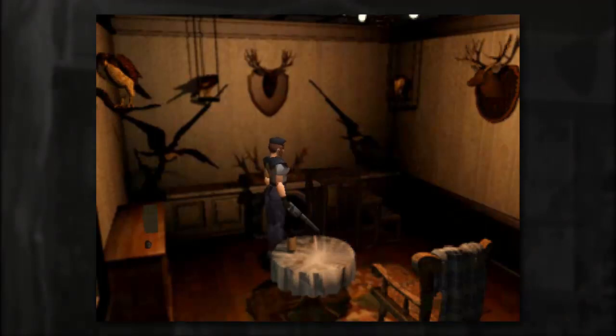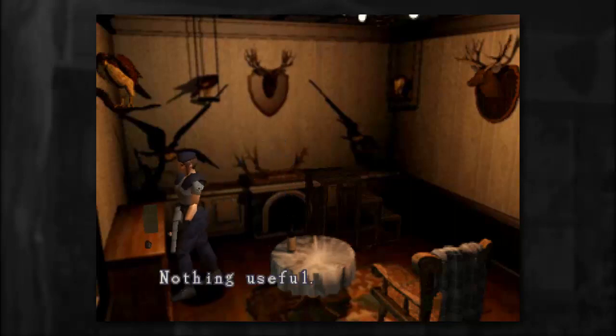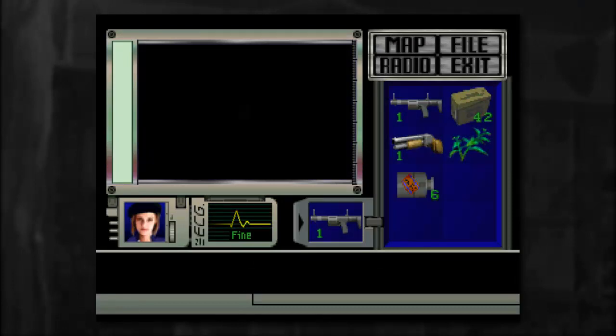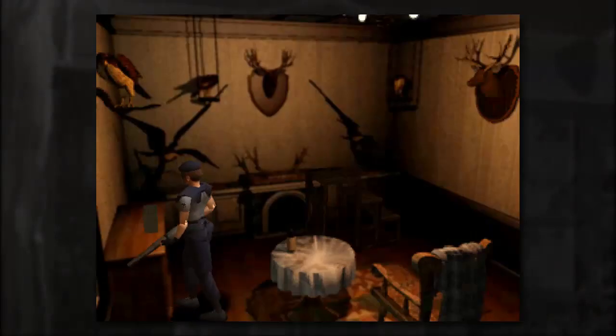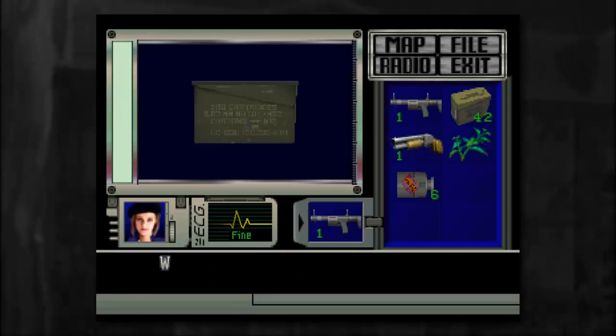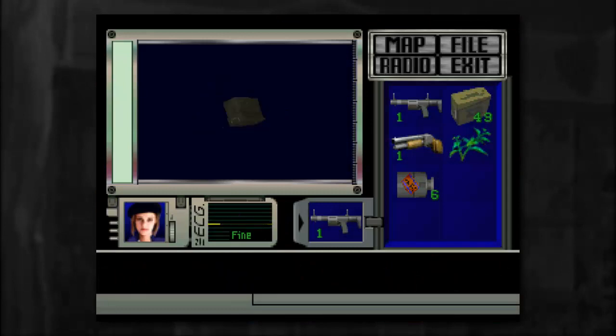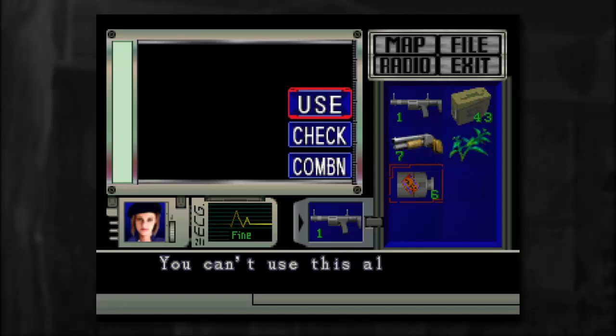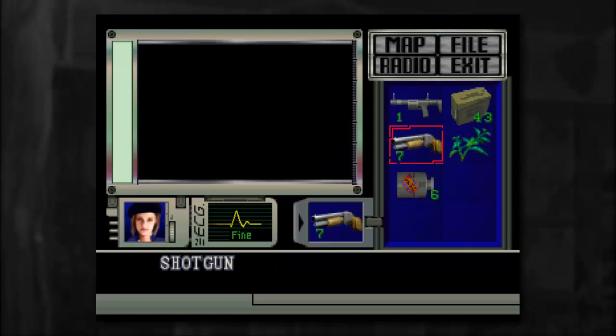We've got movable stairs there, and I see something useful. We've got magnum rounds here, and shotgun shells staring me in the face. We'll go ahead and reload. Back off there — equipped the shotgun. Let's go ahead and give the stairs a little nudge this way, a little bit more. Now we have this big old obvious light switch here. Let's go ahead and take a look at it. Will I push it? Sure — and it even went down there. Nice touch, game.